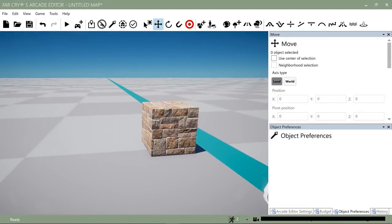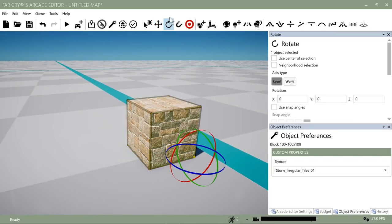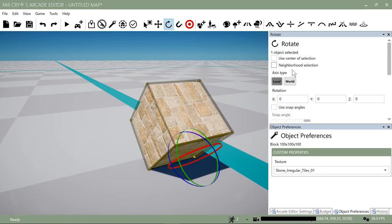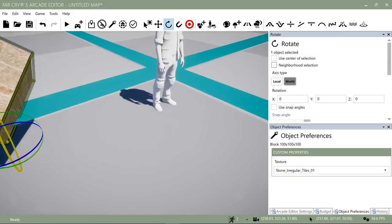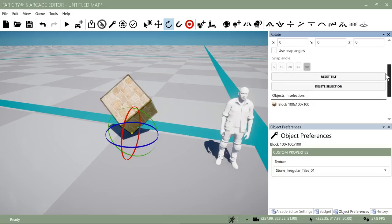Maybe I want to rotate my block. Go up to the Rotate tool or press the 3 key and you'll see a rotational widget that looks like an atom. This can be a bit confusing because it's hard to tell which angle you're looking at, so just experiment and grab different pieces of it. If I want to rotate according to world space, I click the World button — it reorients the widget so I can tip the cube right up on its end. If I don't like what I did, I can click Reset Tilt and it'll flatten right out.